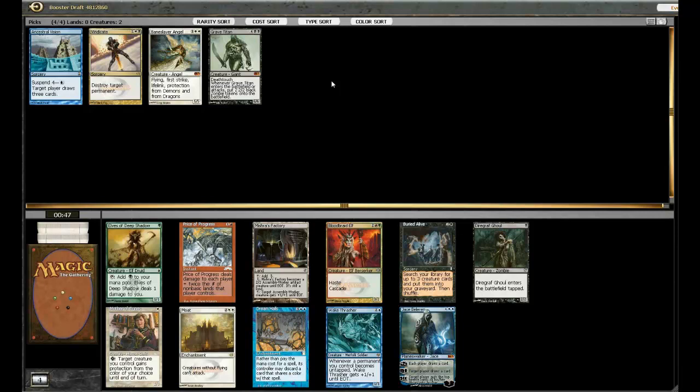Jace Beleren is a good one, but Moat just makes it so Aggro decks can never beat you. Mother of Runes — I hate that card, so annoying. I think Moat is better than Jace Beleren, so I think that's where we're going here.